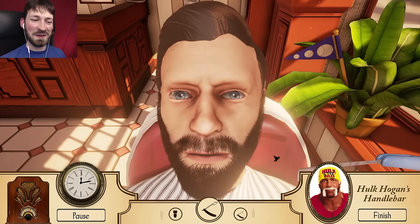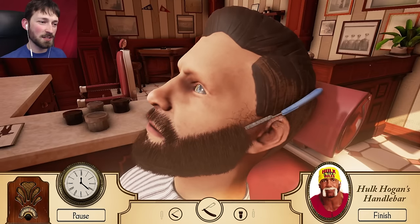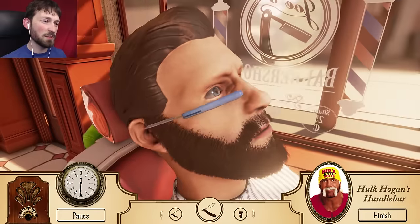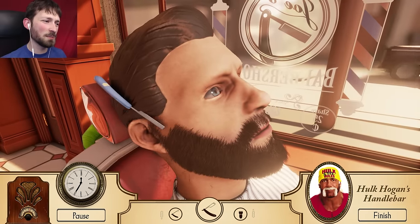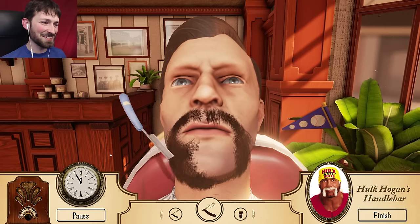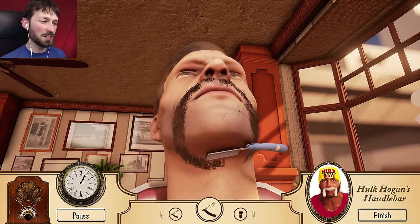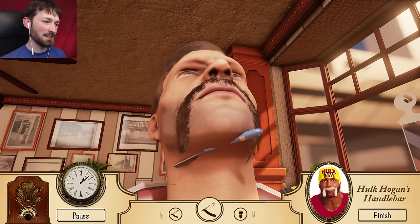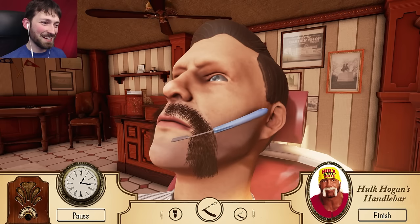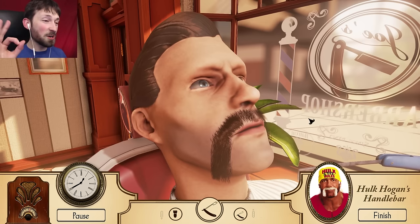Up next we have the Hulk Hogan. I think we can make that work. We might need our larger razor - I'm gonna be doing a lot of razor work because we're not gonna be using the buzzers too much. We need to get it right down to there. Can we flip this over? Oh, we can. I'm a professional, I know what I'm doing. Nothing but the best for the Hulk. This chin area is difficult because the razor just doesn't do what you tell it to. Not gonna lie, I kind of butchered it - this side is a little bit screwed up. If you look at it from this angle - A plus Hulk Hogan. We're gonna go with that.